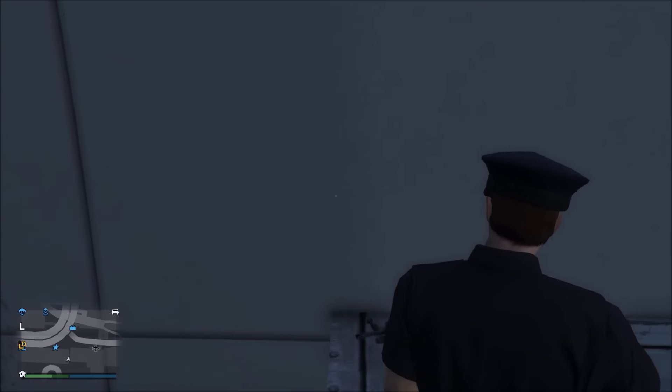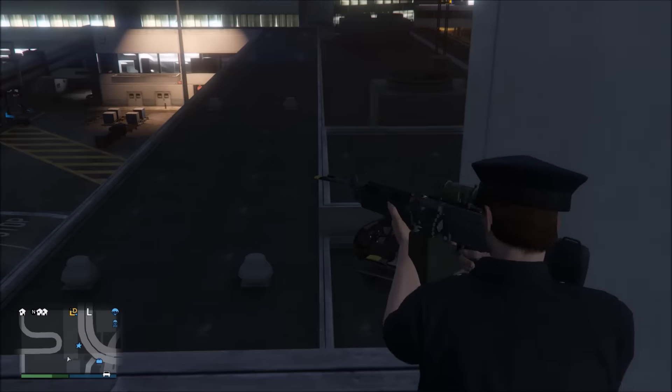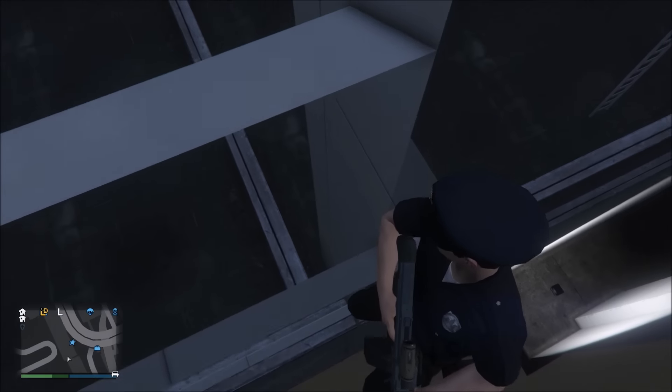Basically cover up against the corner of this wall and make it to where your shoulder goes over the edge a little bit. Once your shoulder goes over the edge of that little corner, all you're going to want to do is position your camera view like I did and then aim. It may take a few tries.